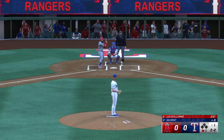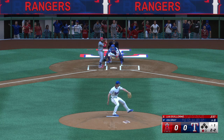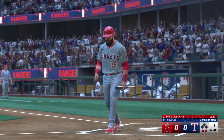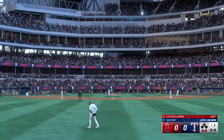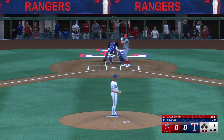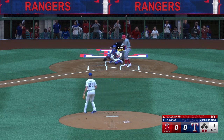One out, bases empty. Got him looking as the fastball runs back over the inside corner — just a beautiful fastball on the inside corner for that backwards K. I think the hitter saw it all the way coming from that opposite arm angle, so he was looking away and just got locked up by the hard stuff boring in on his hands.